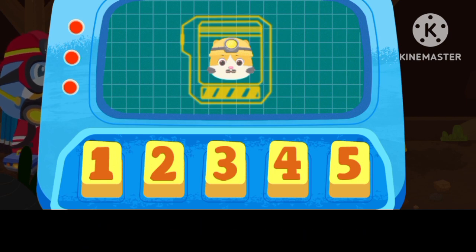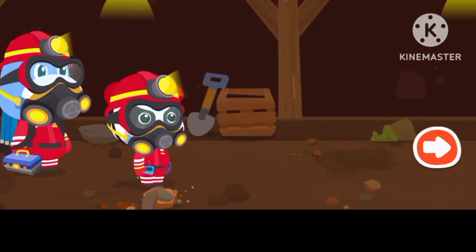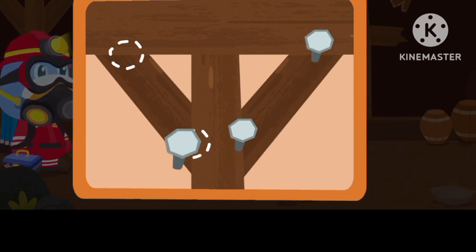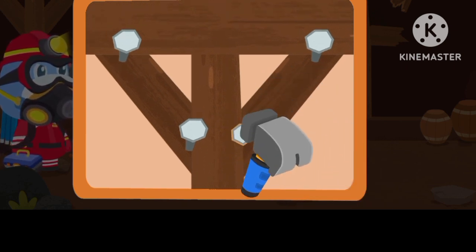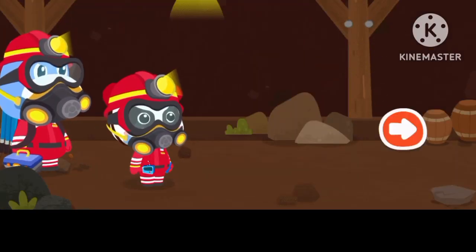Tap on the corresponding number key to see which frequency band can receive sound waves. There is a signal — the miner's sound waves are around here. Let's check it out. The support frame of the mine is broken. Let's fix it. The support frame is fixed. Let's hurry up.